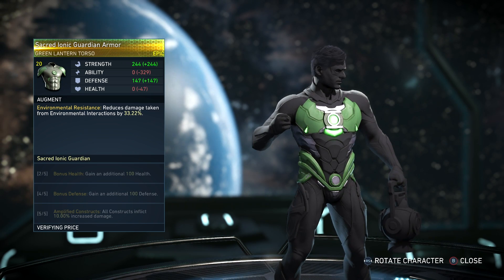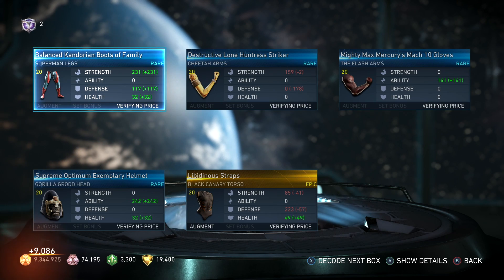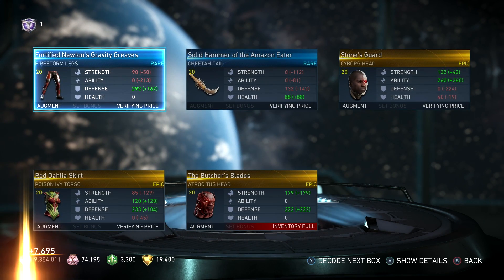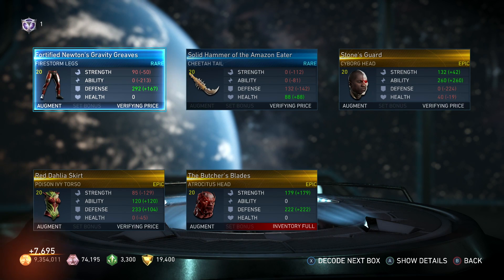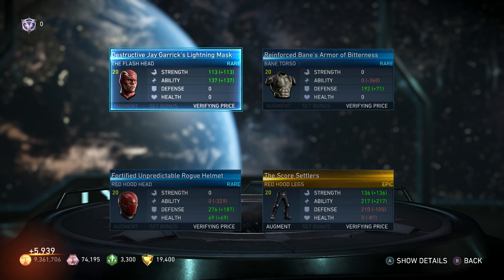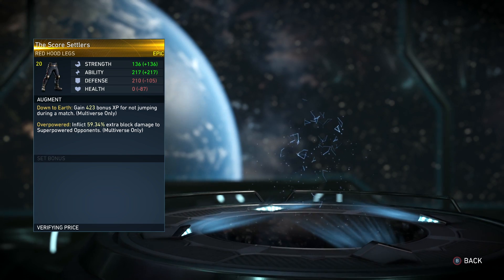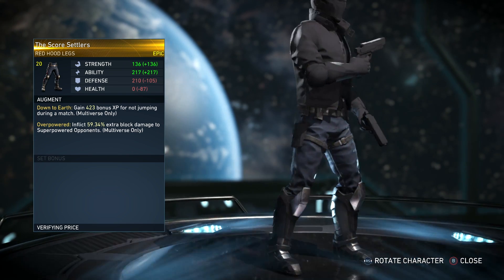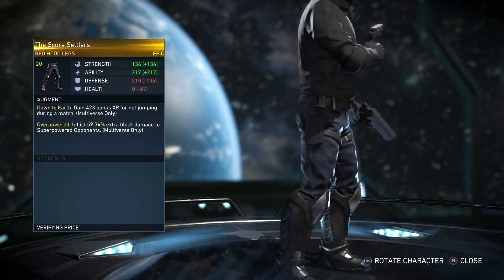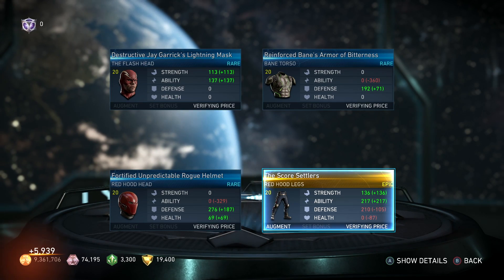Just a couple boxes to go. Black Canary — I'd love another piece but I wouldn't be disappointed if I didn't get one. Very last platinum box — Red Hood legs, Score Settlers, already got these. Got some heavy-duty boots and pants. That's gonna do it for the Platinums — let's move on to diamonds.